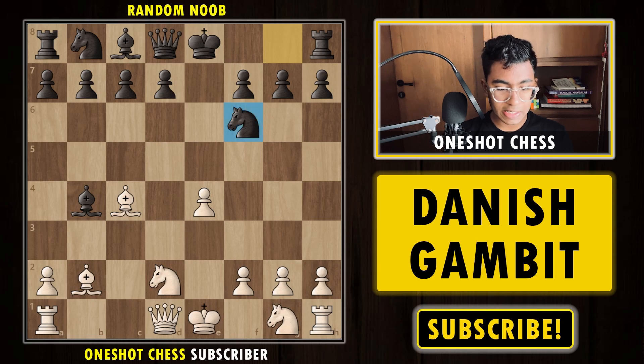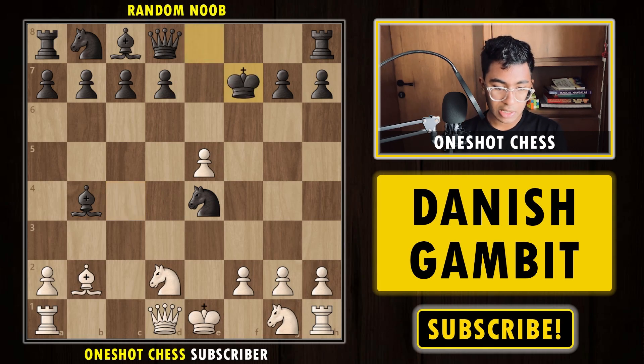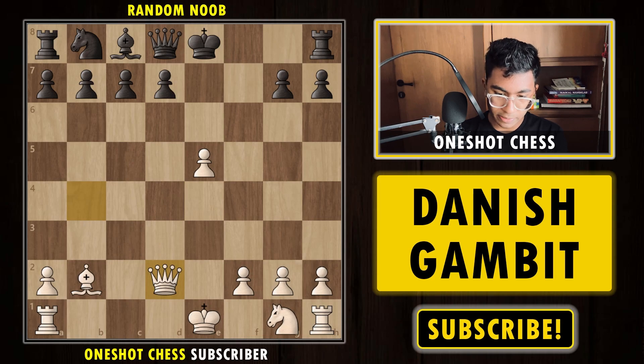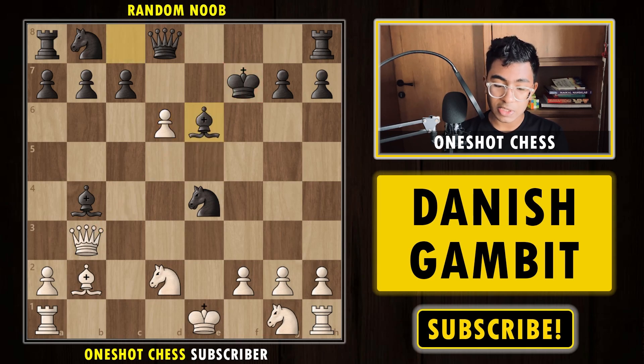Black plays Nf6, developing the knight and hitting the pawn. The knight cannot capture because it is pinned, and black also wants to castle short. We again push to e5 hitting the knight, and the knight goes to e4 because it cannot capture — the knight is pinned by the bishop. So we sacrifice the bishop again by playing Bxf7+, king takes, now comes Qb3+ simultaneously hitting the bishop. Black plays d5 — if king e8, I can capture the bishop and the position is very sound for white.